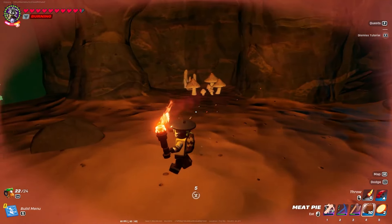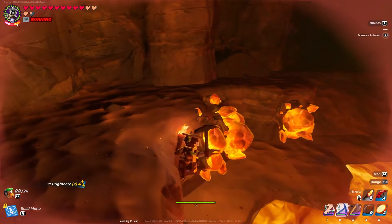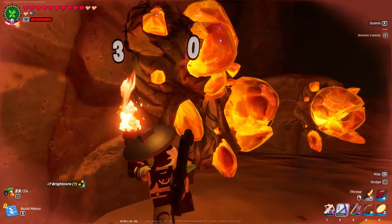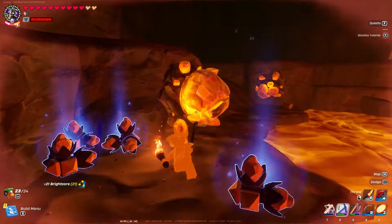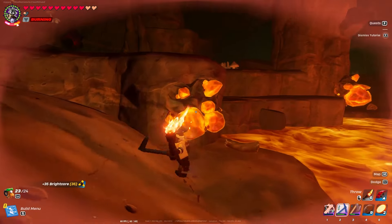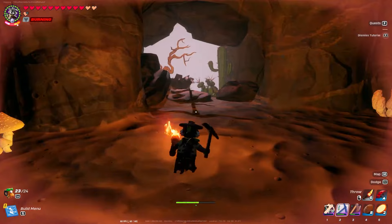Eat some pie for extra hearts. Let's get what we came for and get out. I don't have the ability to run, so we've gotta be so careful. Okay, best to not get too greedy right now.